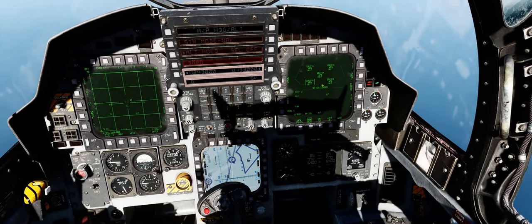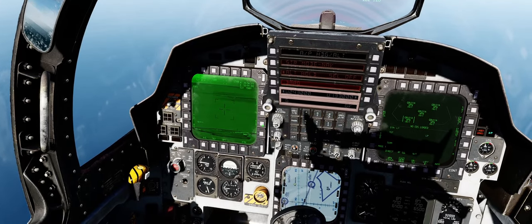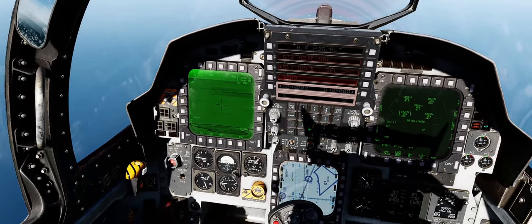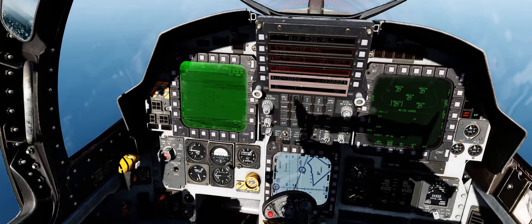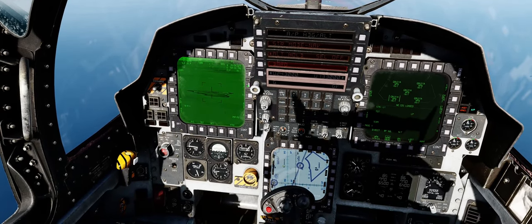From there we'll head over to our left MPD and select our T-Pod. Our target point is waypoint one — enter waypoint one on our scratch pad into the T-Pod. Box EXP.